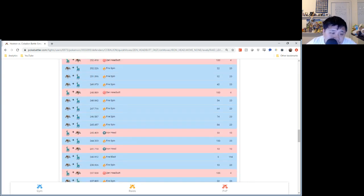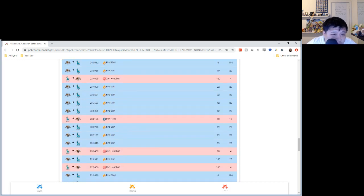Ideally you do around 9 or 10 Fire Spins to get to Fire Blast — 10 if the raid boss didn't attack you at all. 9 would mean if you got an Iron Head and 2 Zen Headbutts, that would give you enough energy for a Fire Blast.